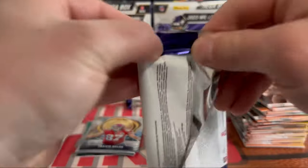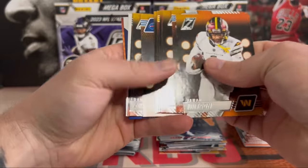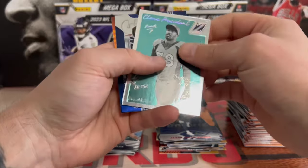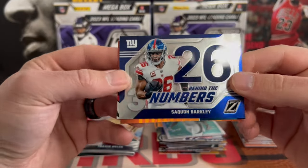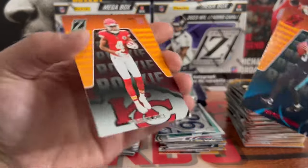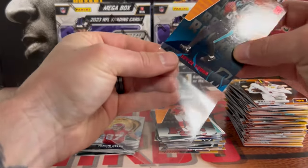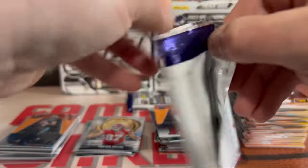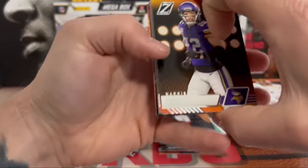All right, halfway through this mega. Looks like no MIM in this one. Class President Von Miller. We got Saquon Barkley, who is no longer with the Giants, behind the numbers. There we go, red zone Bryce Young, and a Puka Nacua on the back. Sleeve up some Bryce Young. Maybe we're going to get an auto — so we got some kind of red.